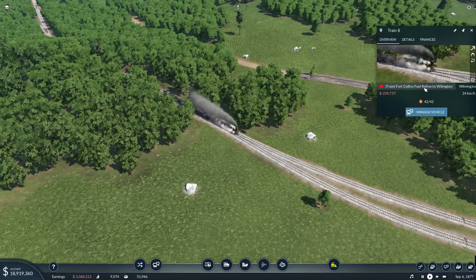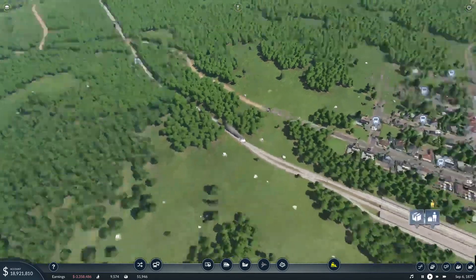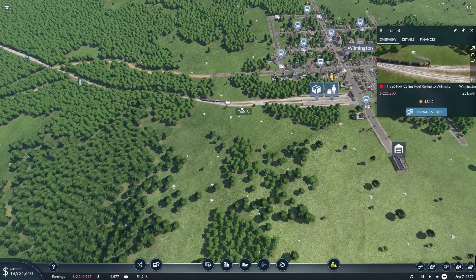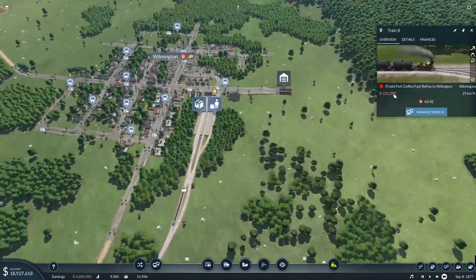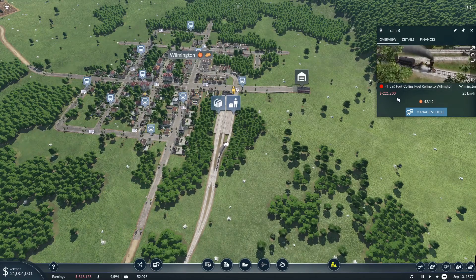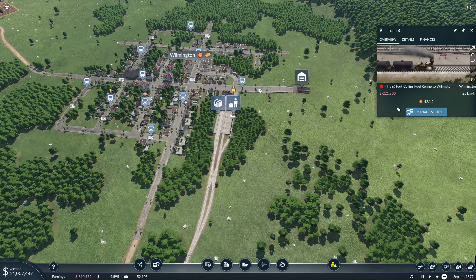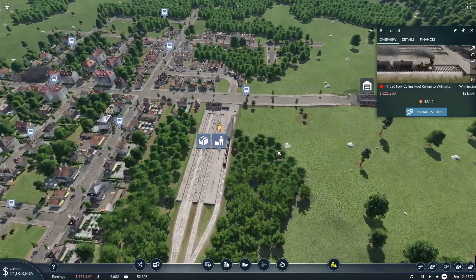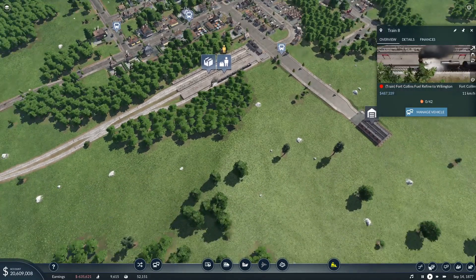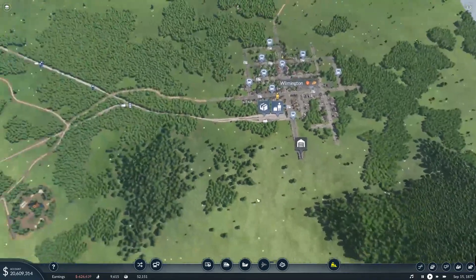This train is losing us money — negative $221,000 by the time he gets back here. This is actually the exact figure from earlier. We've got to upgrade this train — it's time to upgrade. Let's send you back to the depot.